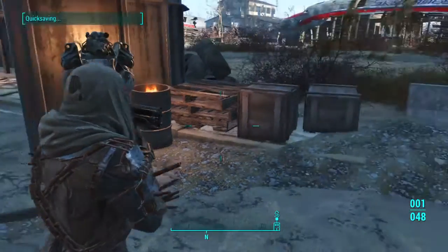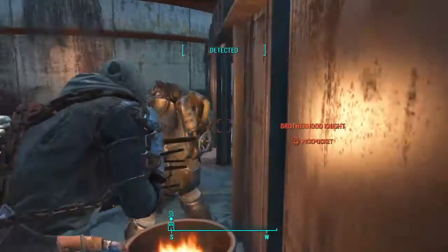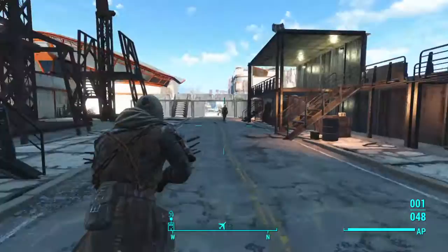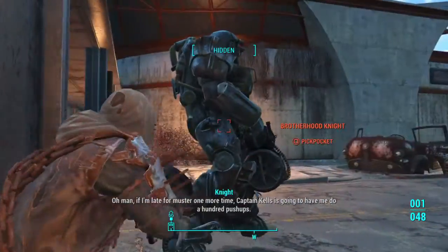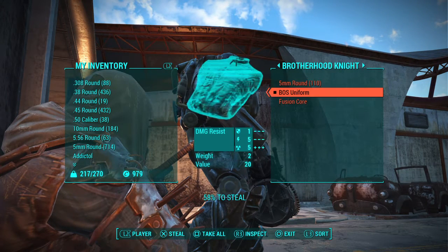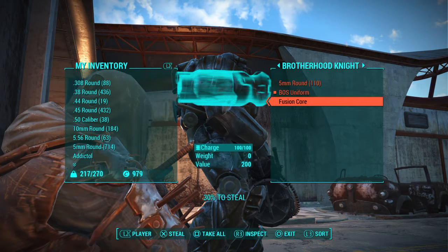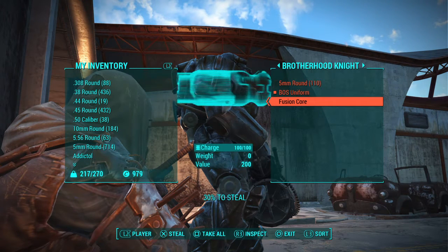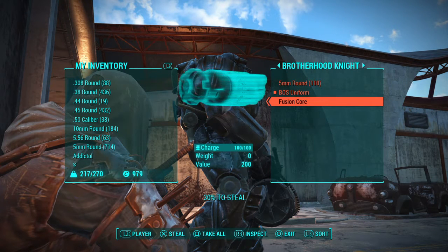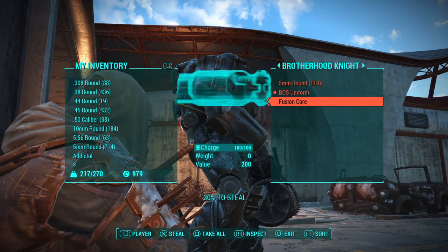I'm going to quick save before I do this next part. This is the infinite fusion cells method. I'm detected — that's why. I need to find a knight that isn't near many people. I think you can do this with really any knight. You're going to pickpocket the fusion core from the knight and he'll be forced to get out of his power armor. He'll go replenish it — there's no stock or anything, so don't think about following him. He'll get out of his power armor, put a brand new fusion core in, and it's endless — you can take as many as you want. He'll just keep getting out and replenishing.